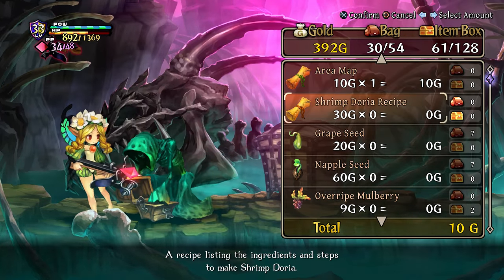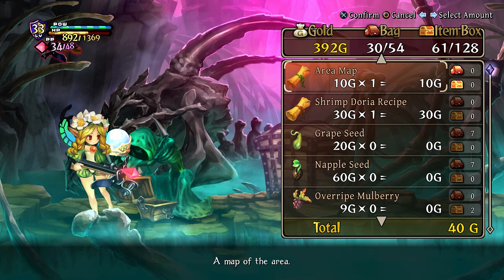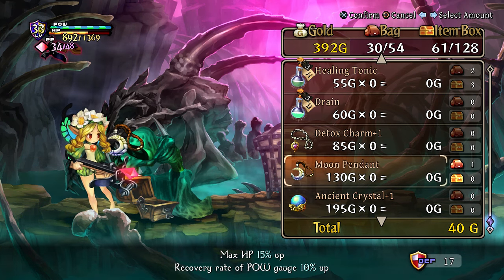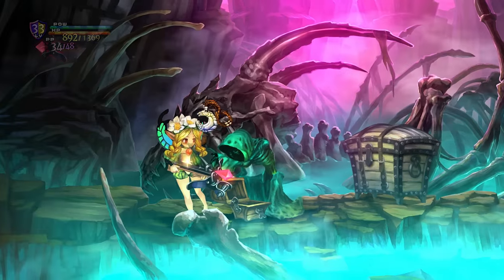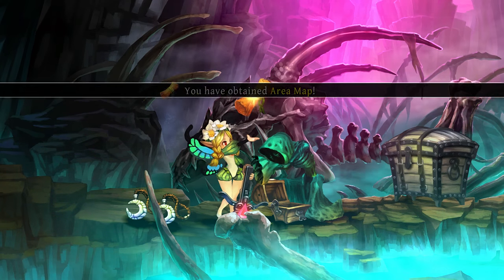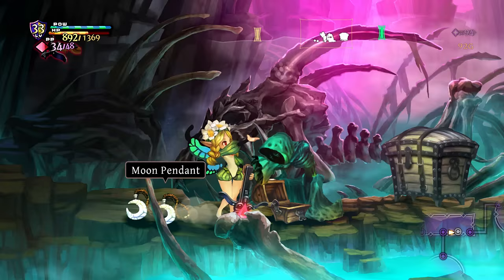Somehow I convinced myself — I was sitting here thinking, how is my inventory so full? Of course it's full because we're in here of all places. Area map, seems a little pointless but I'll grab it anyway. Detox charm, ancient crystal, moon pendant — more hit points, more power recovery. Kind of want to grab a few of those honestly. Just wear three of them at once, have a bunch of health and power recovery, while also having a decent chunk of defense.